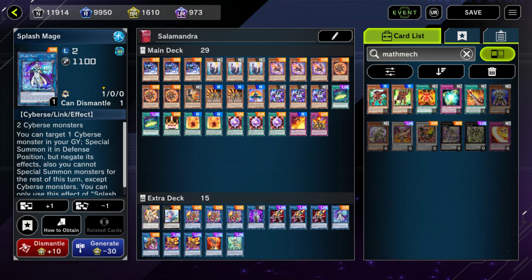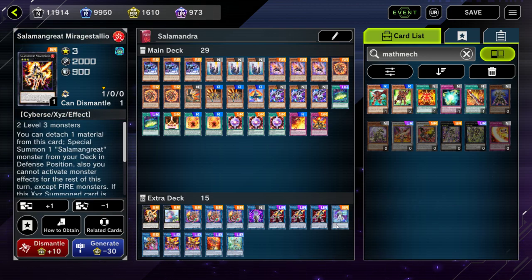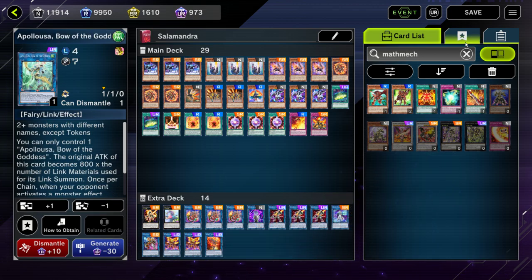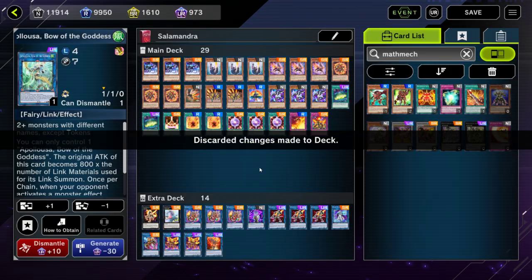The only things you actually have to craft are probably Mirage Dalio, Splash Mage, and Transcode Talker. You don't need Apollousa — I just put it in as an alternative option, but you can slot in any other high-level link monster you want as a boss monster since we don't have Accesscode. Honestly, the Salamangrae cards are good enough that you can just play through the game and beat down your opponent. You don't necessarily need an OTK line — this deck is pretty resilient and should do very well for this event.